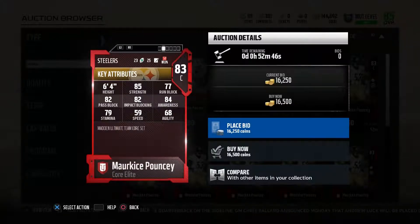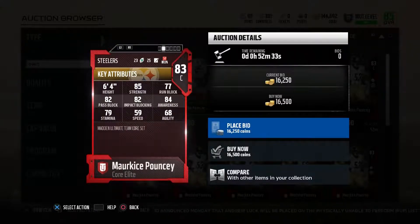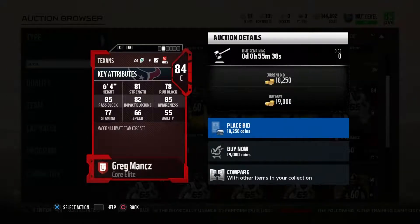Starting off our elite pass blocking, we have Maurkice Pouncey, 83 overall, 16,000 coins. He's got 85 strength, 77 run blocking, 82 pass blocking, 82 impact blocking, and 84 awareness — 80s in all the right categories. He also has 85 pass blocking strength, which is really high for an elite under 20,000 coins. He's just going to be a great pass blocker.